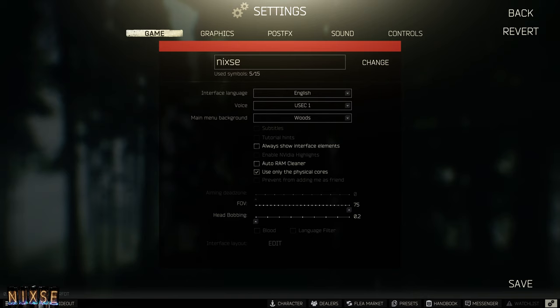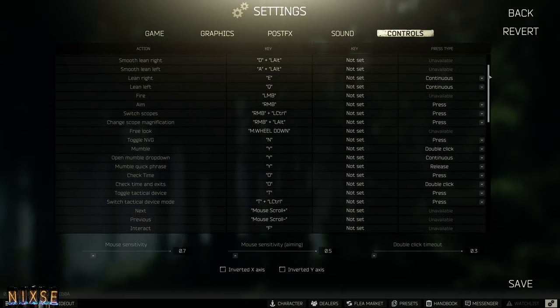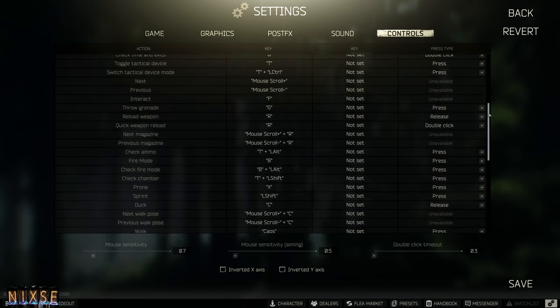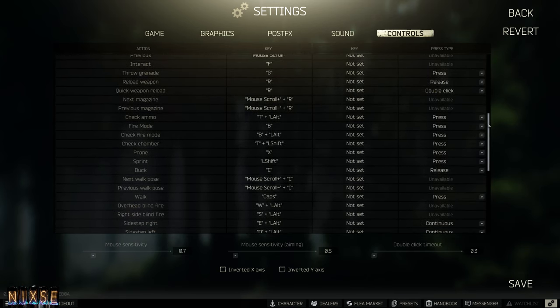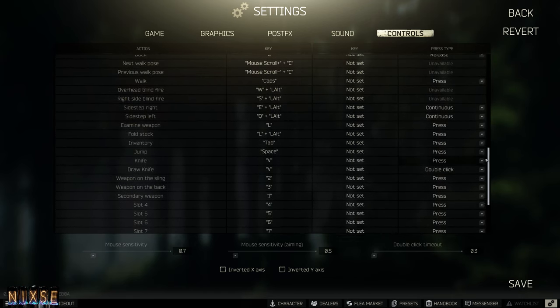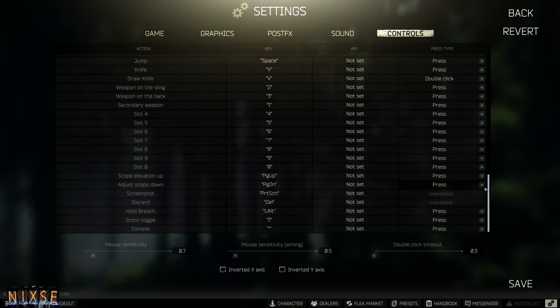Tip number one: set up your game, learn your key bindings, and figure out if you need to use the post-FX system. EFT has a lot of specific actions that need to be bound to shortcuts. This can be a little overwhelming for new players, but we'll go over the big ones together. Be sure to adjust your mouse sensitivity to fit your play style, and remember that any of these key bindings can be changed to make gameplay more comfortable for you.